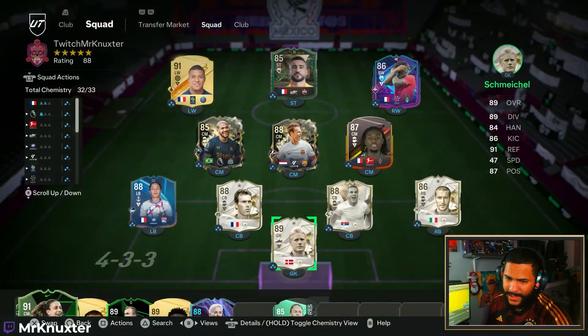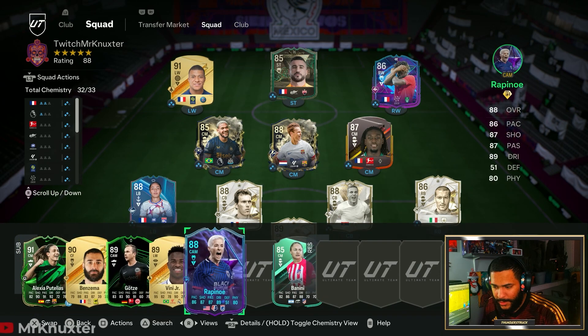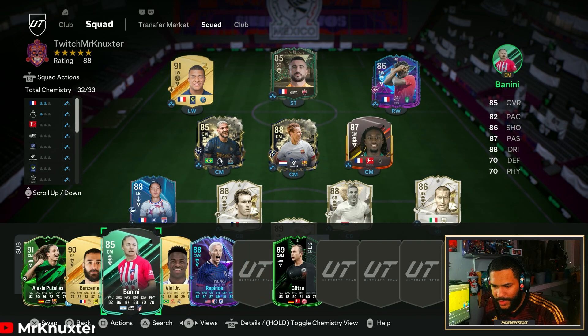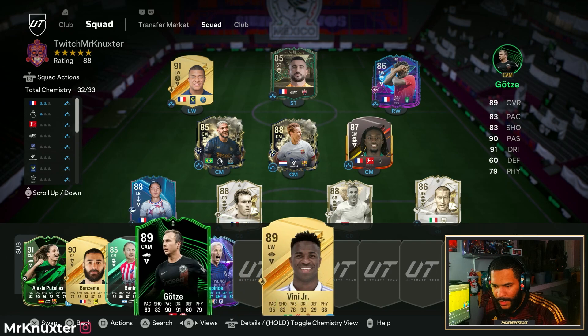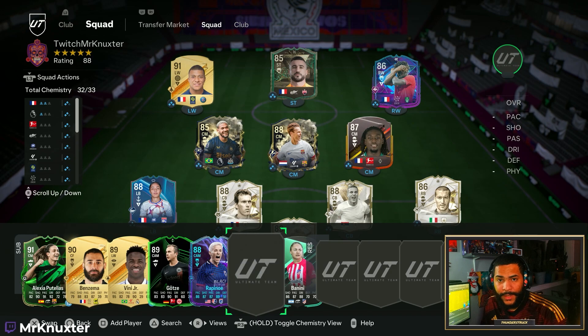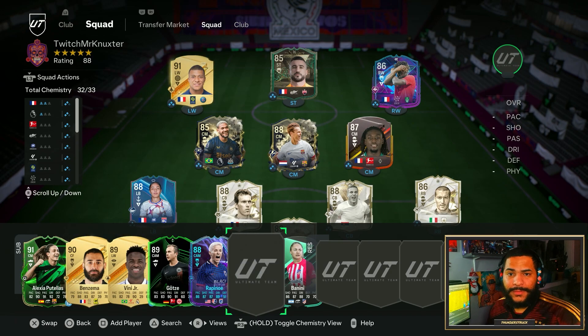The team right now sits like this. Hansen was on the team but she's out. From the bench, pretty much nobody's gonna survive here. Gote's gonna be gone, Rapinoe's gonna be gone. Benini survives — she always survives, she always endures. And then what we're gonna do is pray that we get something good. From the UCL, who do we want? Tevez. Five-star skills, four-star weak foot. That's all we need.